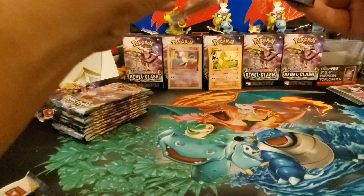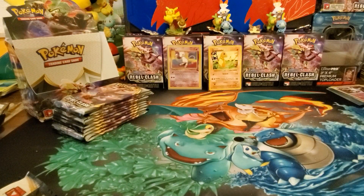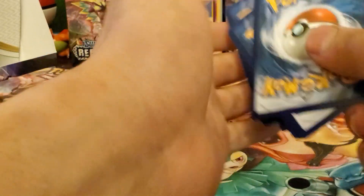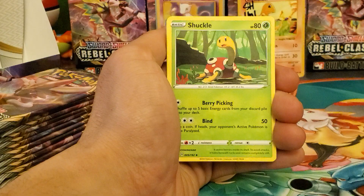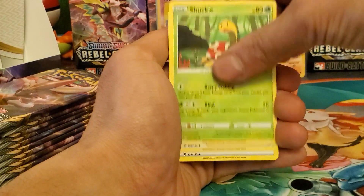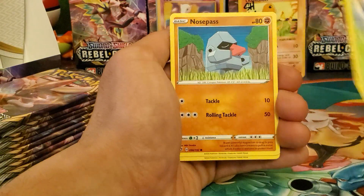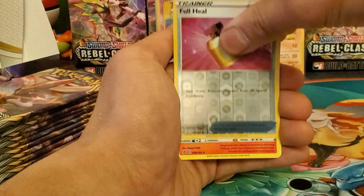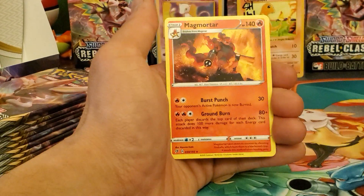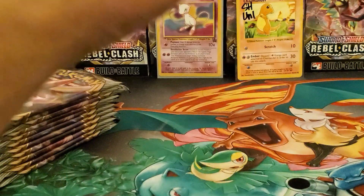There's a code card — let's zoom in. Fourth pack in the back. We've got gold town, lightning energy, psychic energy, Shuckle, Twin Energy, Hatenna, Scyther, Nosepass, Wingull, Koffing, Full Heal, and a Magmortar reverse — a Magmortar rare.